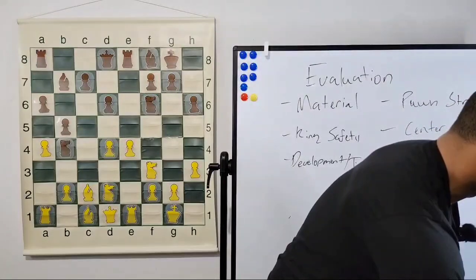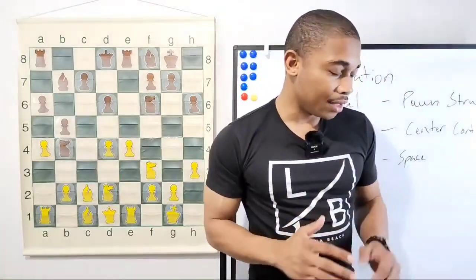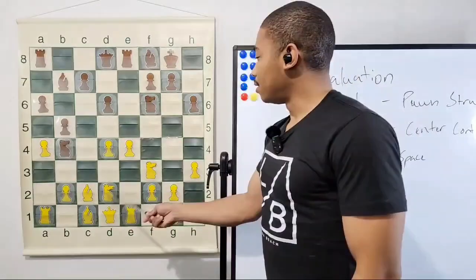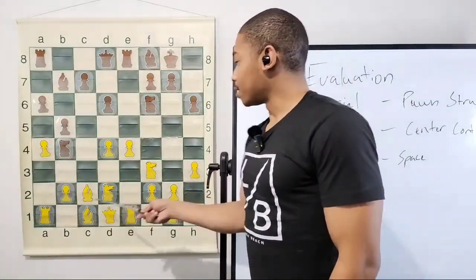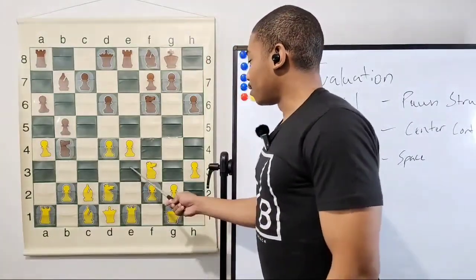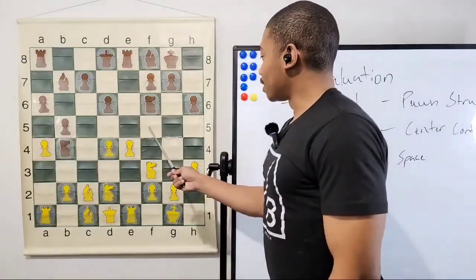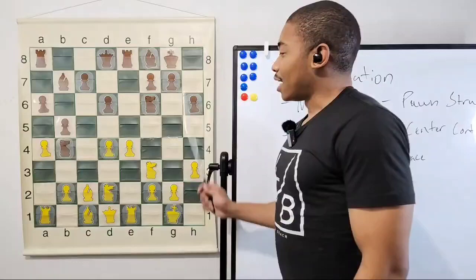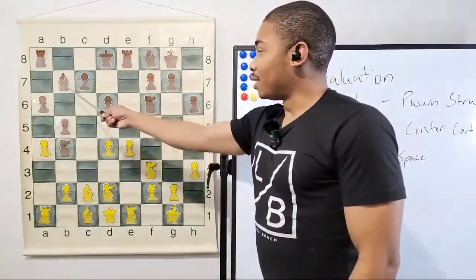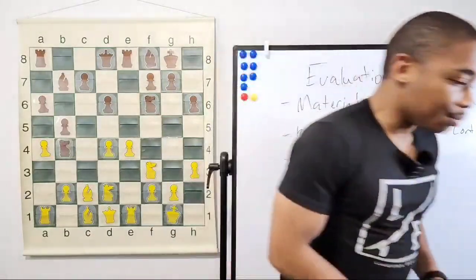Usually in the Ruy Lopez, the knight goes to d2 to usually go to f1 and develop on the e3 or g3 squares, because that knight usually wants to go to the f5 square in the future. But I don't know if that's going to happen in this position since it just opened up — the e-file opened up and the bishop on b7 is targeted. So I don't know exactly what Kasparov is going to do here.